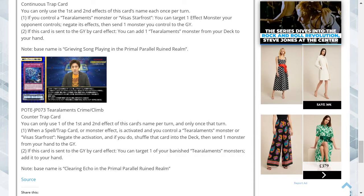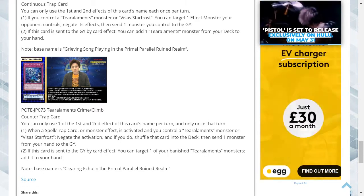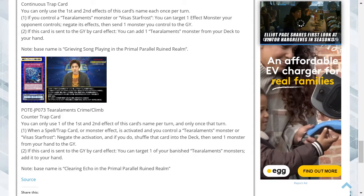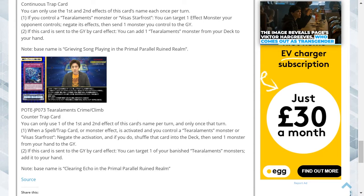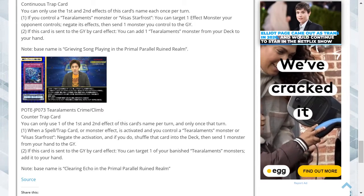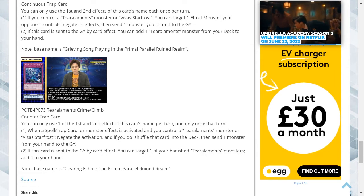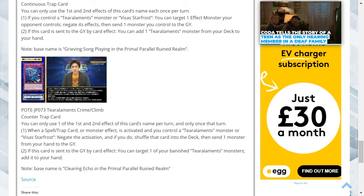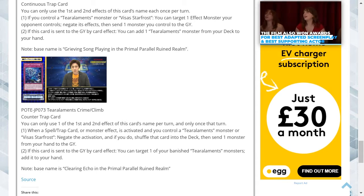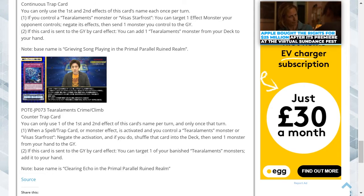The final card is Tier Elements Climb, a counter trap card. You can only use one of the first and second effects of this card's name once per turn, and only once that turn. One, when a spell, trap, or monster effect is activated and you control a Tier Elements monster or Vliceless Starfrost, negate the activation, shuffle that card into the deck, then send one monster from your hand to the graveyard. Two, if this card is sent to the graveyard by card effect, you can target one of your banished Tier Elements monsters and add it to your hand. The card is like archetype-specific counter trap support. It does require you to control a Tier Elements or Vliceless Starfrost on the field, which is a disadvantage compared to some counter traps that don't need a field presence. The secondary ability recovers a banished Tier Elements monster.